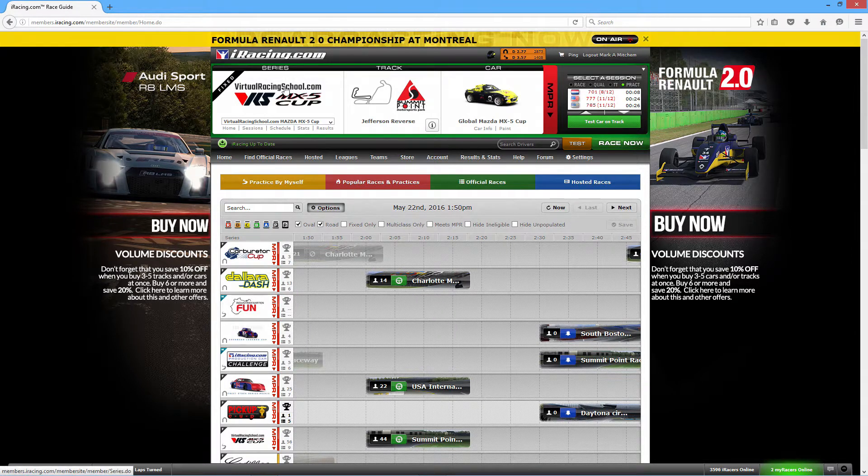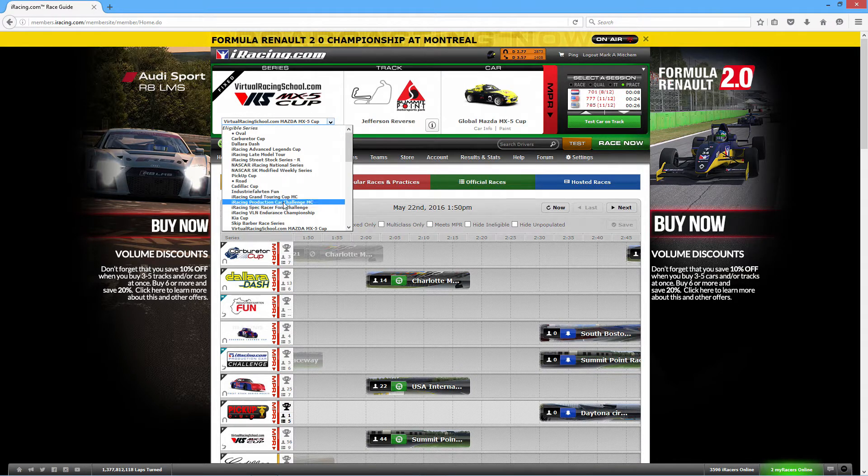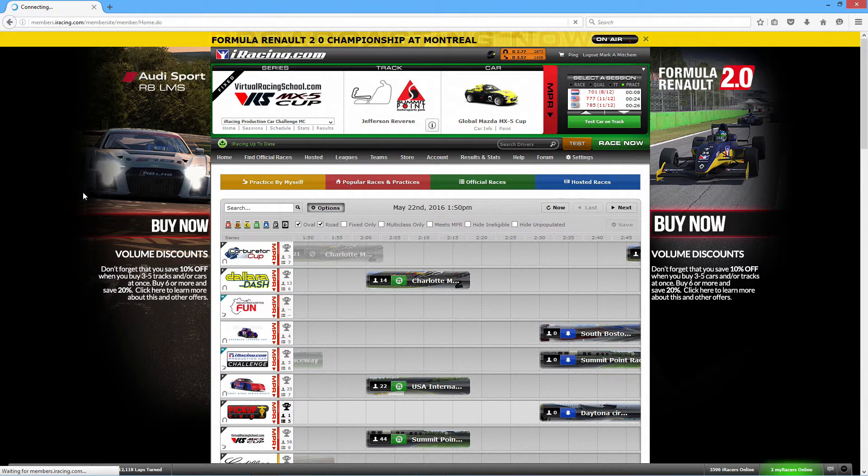Up here is the series you want to run — it's all self-explanatory. The series you want to run, the track that series is running at the time, and your car. Some series, for example the iRacing Production Car Challenge, have more than one type of car running that series at the same time, kind of like a touring division where you might have prototypes and touring cars racing. In that situation, you would pick which kind of car you want. If we click on the Production Car Challenge, we'll go to that screen.